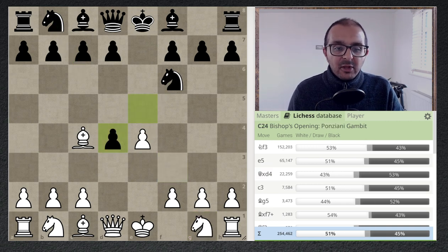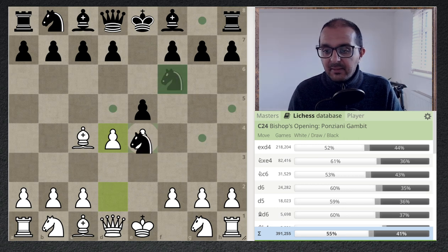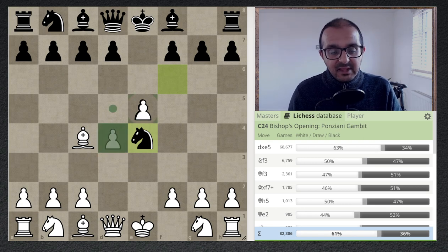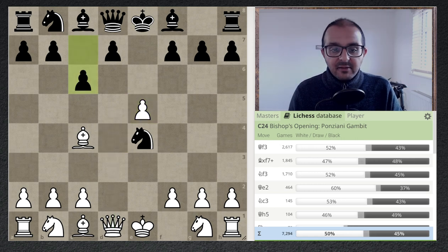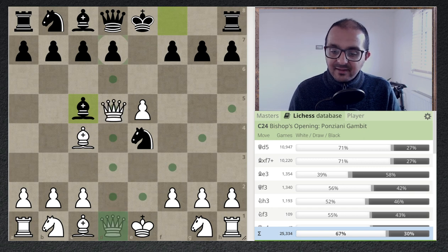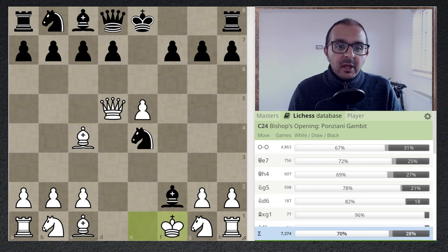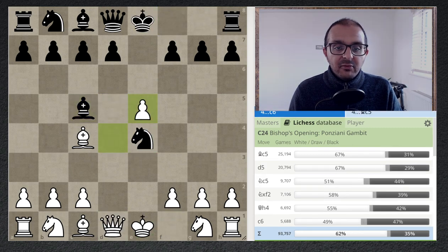It's worth going over some sidelines. If black plays Knight takes e4 immediately, white is just better — after d takes e5, the engine sees Queen d5, forcing black to waste a tempo playing c6 to shut that down, falling behind in development. In the Lichess database people play Bishop c5, but that's completely losing because of Queen d5: there's a mate threat, the knight is hanging, and after Bishop takes f2, King f1, castling, white is completely winning.